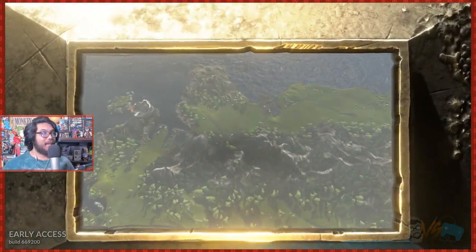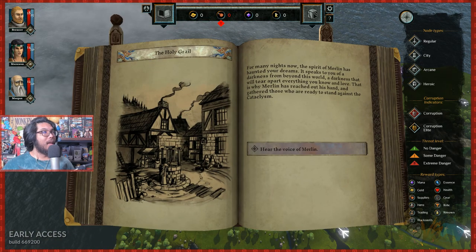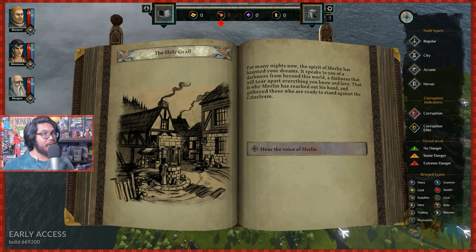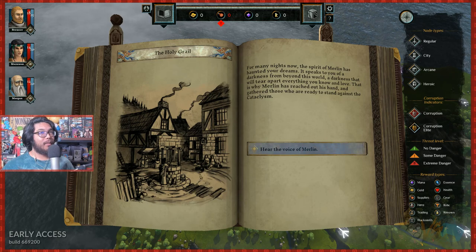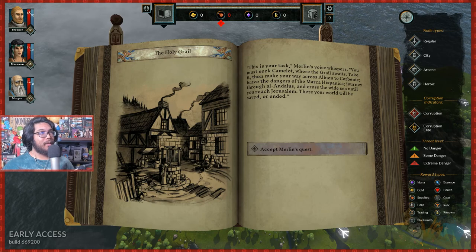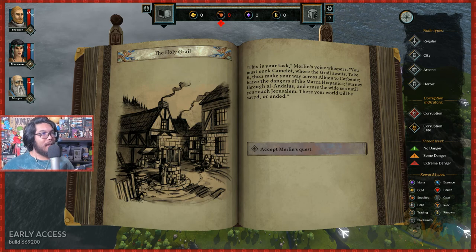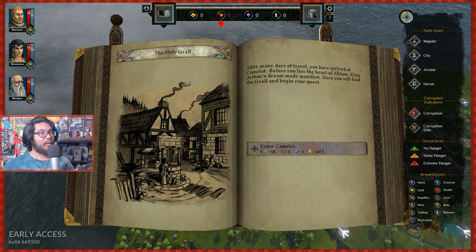This looks awesome — the quality looks amazing so far. You can see the character's HP over here. The Holy Grail — for many nights, the spirit of Merlin has haunted your dreams. A darkness from beyond this world will tear apart everything you know and love. Merlin has gathered those who stand against the cataclysm. Your task: see Camelot where the Grail awaits, then make your way across Albion to Corbenic, through the Marca Hispanica, Al-Andalus, across the sea to Jerusalem.